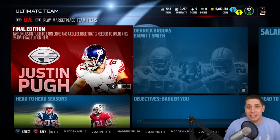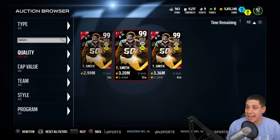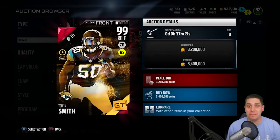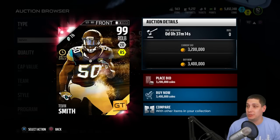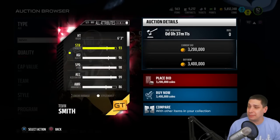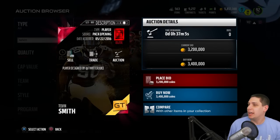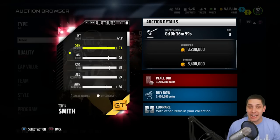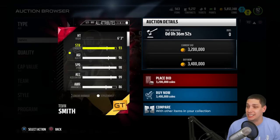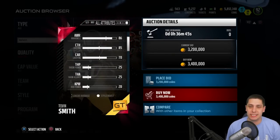First thing I want to do is go ahead and take a look at this Telvin Smith. So here is the Telvin Smith — this is a 99 overall golden ticket card. A lot of people are talking about this potentially being the best card in Madden right now, probably one of the better golden tickets without question. Definitely an absolute beast. Shout out to TVVitterjuice — he's the one who created it. 93 strength, he's 6'3 which is pretty good for a linebacker. 98 speed with 99 acceleration — you guys know I love speed in this game. Solid awareness at an 86, could be better for a golden ticket, but I don't think the guy chose to upgrade awareness.